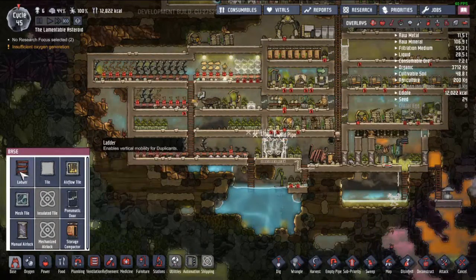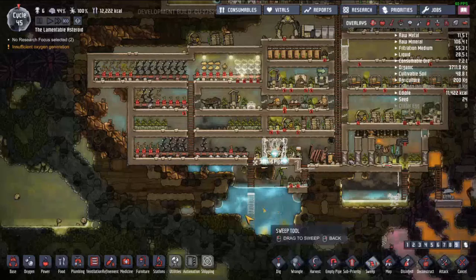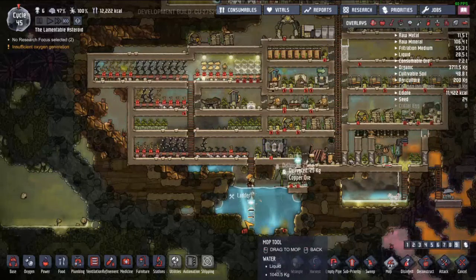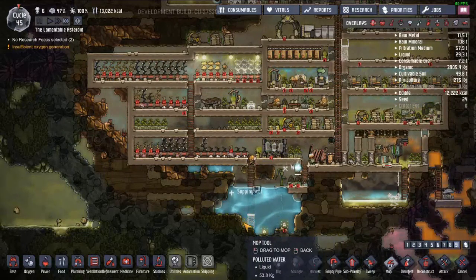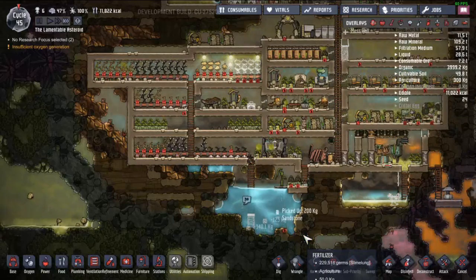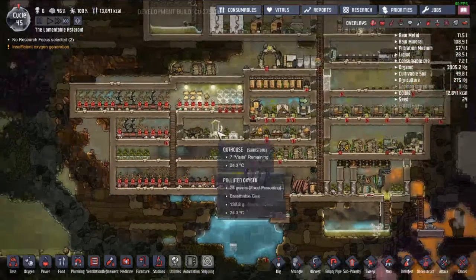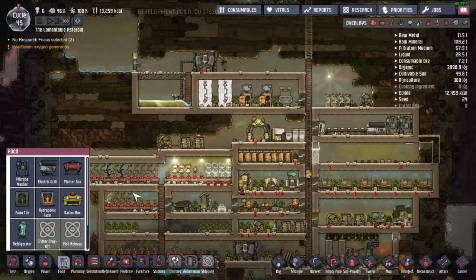Luckily there's actually a little — I don't even know if the devs realize it, but you can actually go down here and actually clean up polluted water in water. I'm not sure if that's supposed to be a thing. They need fertilizer, and I need to reconnect those together so that way I can actually start pumping.